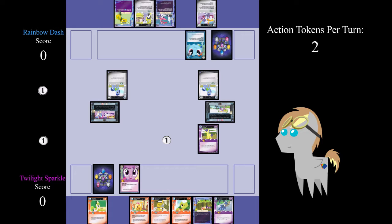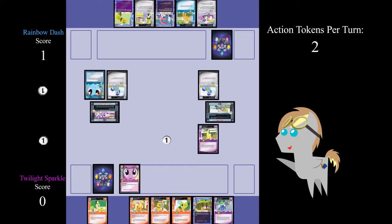Rainbow Dash starts her turn, gains two action tokens, and draws Emerald Green. In her main phase, she pays two action tokens to move her Rainbow Dash main to Emergency Dress Order, and then ends her main phase. Rainbow Dash enters her score phase. As she meets Emergency Dress Order's requirement of one white and one blue, she is successfully confronting the problem, so she gains one point. As she is the first player to confront the problem, she gains the bonus point printed on the card, for a total of two points. She then ends her turn.